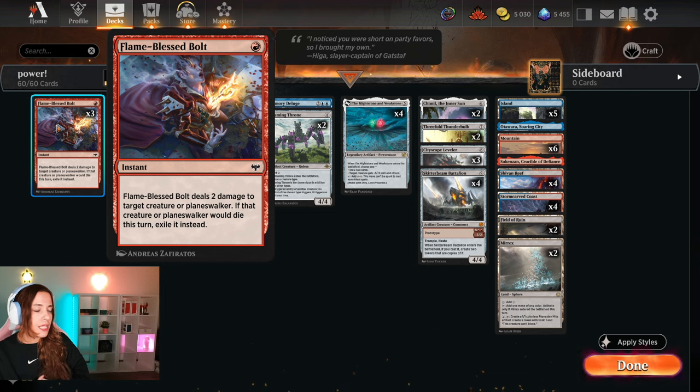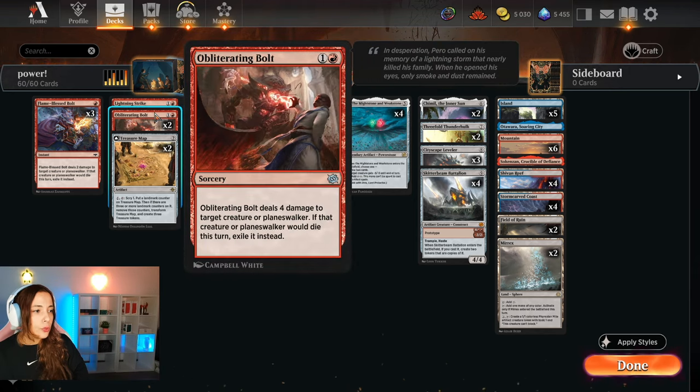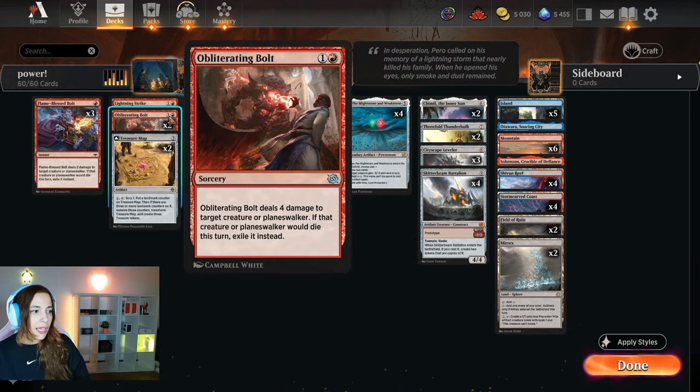We're playing three Flame Blast Bolt — exile instant speed — which nowadays is really important: deal two damage to target creature or planeswalker; if that creature or planeswalker would die, exile it instead. We have one Lightning Strike and two Obliterator Bolts. There are a lot of things with four toughness, and these also exile, which is relevant — that's why we run only one Lightning Strike and two Obliterator Bolts.